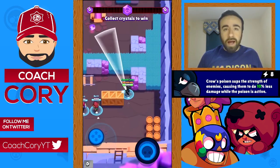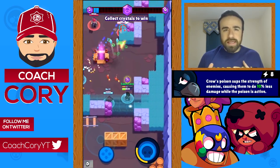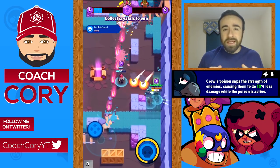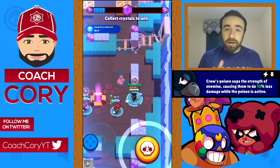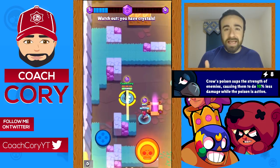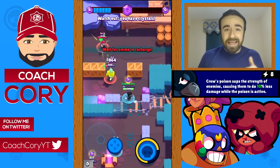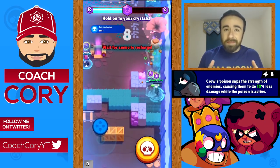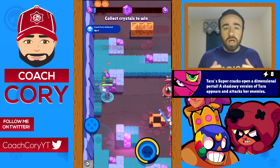Crow's star power is whenever an enemy is poisoned by his daggers they deal 10% less damage. It's sort of a passive — you don't really notice it happening — but 10% over the course of a whole game can matter a lot. One big change hinted at earlier is that Crow's jump is now different — it's a lot faster, so he jumps and lands way faster. He can now escape really quickly and surprise attack in really quickly, and it makes it a lot harder to pre-shot where he lands. This is going to be a pretty big buff to Crow.